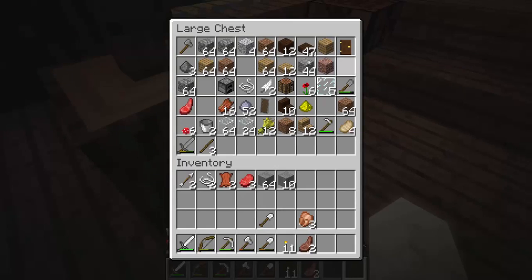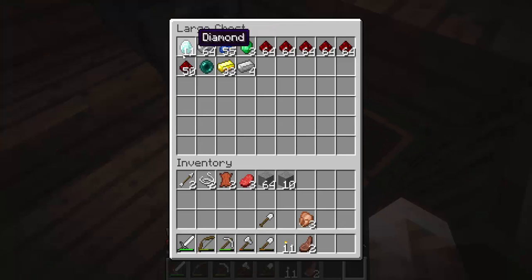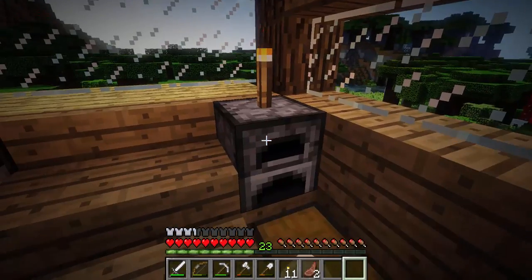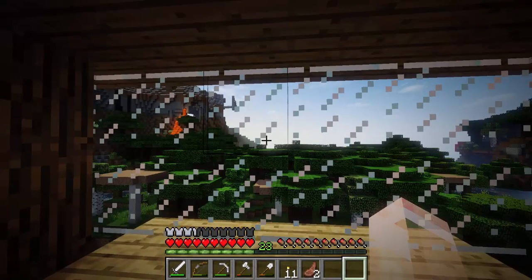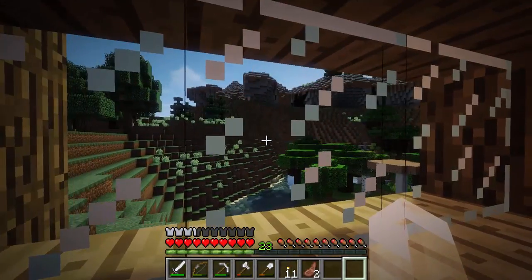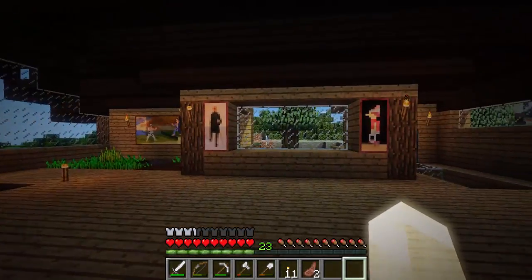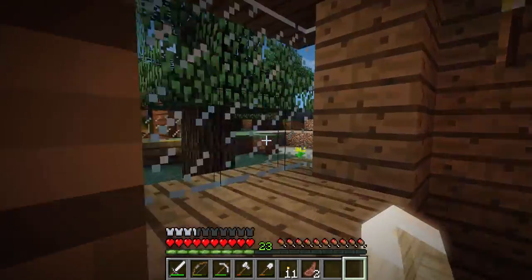Over here to the right we got our little working station, our chests with all our stuff. Over here we got all our better stuff - I found a bunch of iron, redstone, and all that. And there's our crafting table. Crafting table - good job Zack, you can really speak great English.